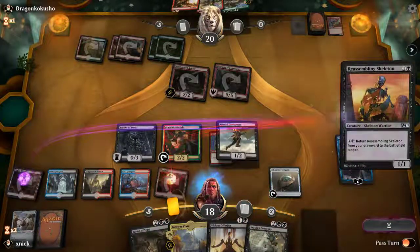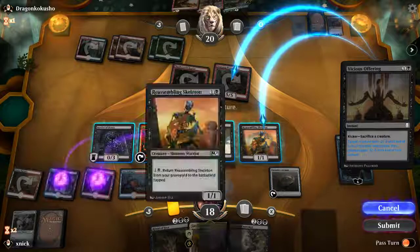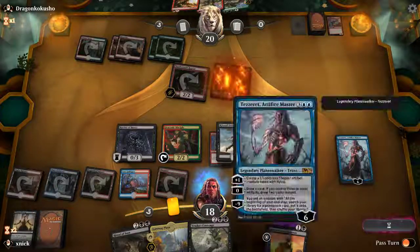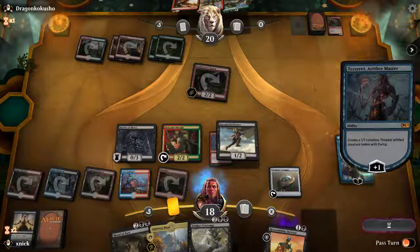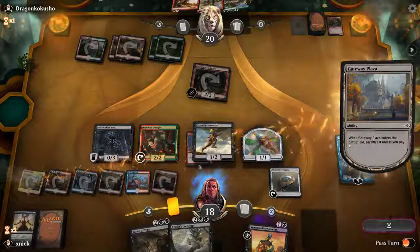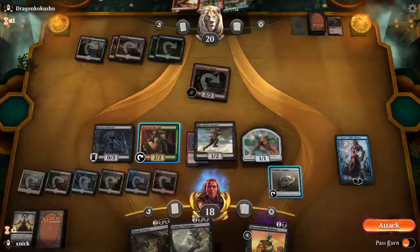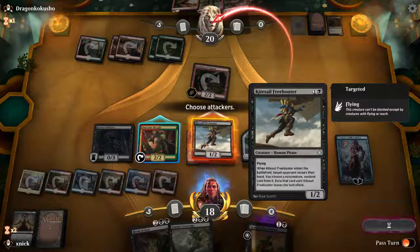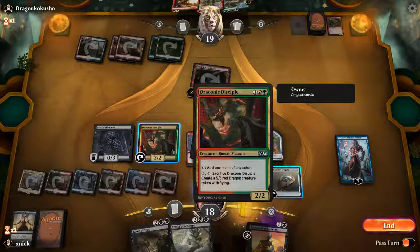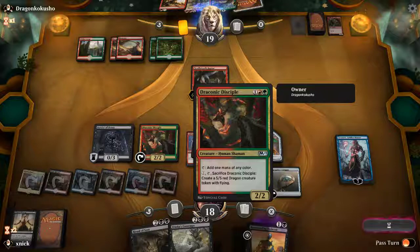We're going to use the Reassembling Skeleton as a Vicious Offering right away. This Tezzeret is heading towards the emblem. It's about time we drop this thing. We should attack with this guy, but who knows — maybe we need the mana. One more land and we can have a 5/5 dragon for us.